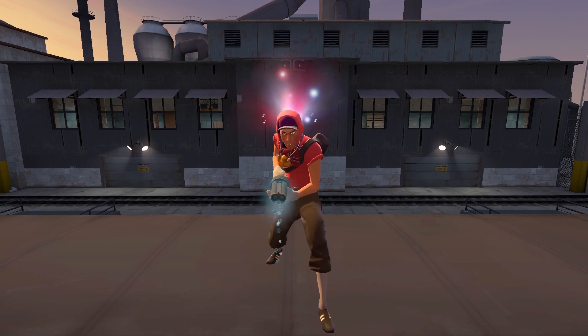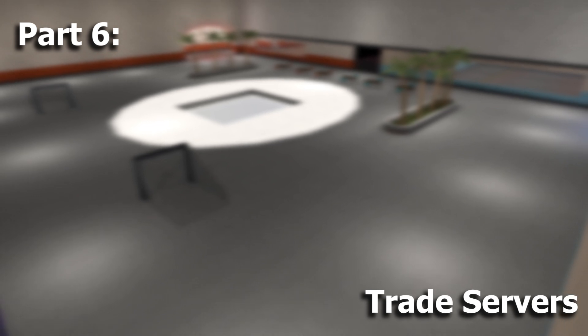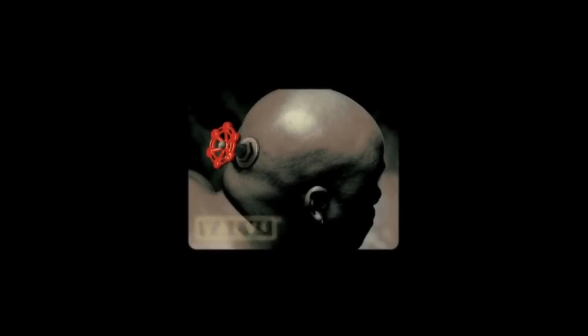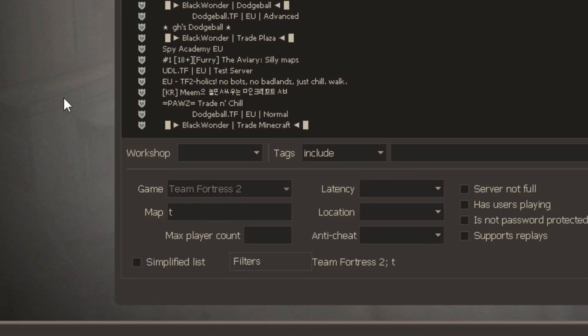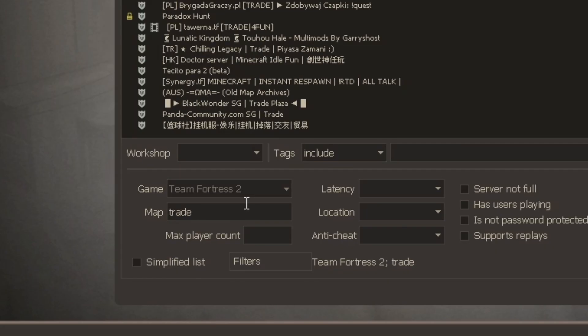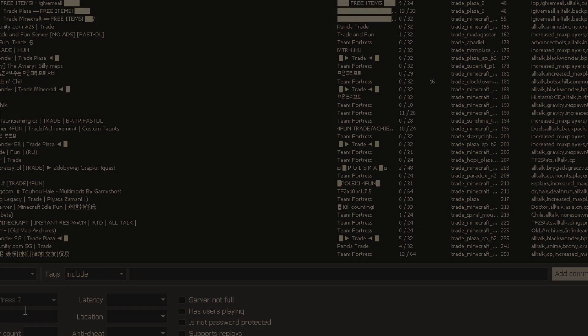You can find trade servers by searching 'trade underscore' in the map section, just like you did with the idle servers. This is where you're going to meet a lot of other traders.